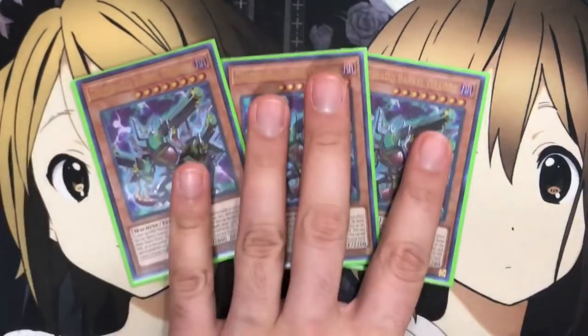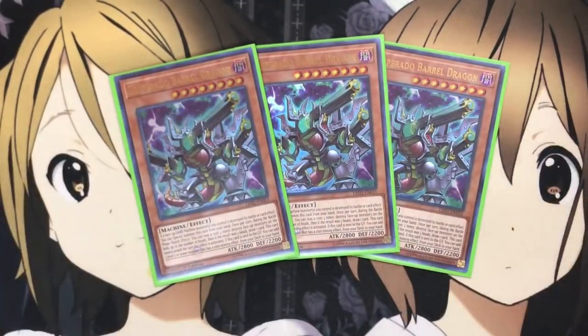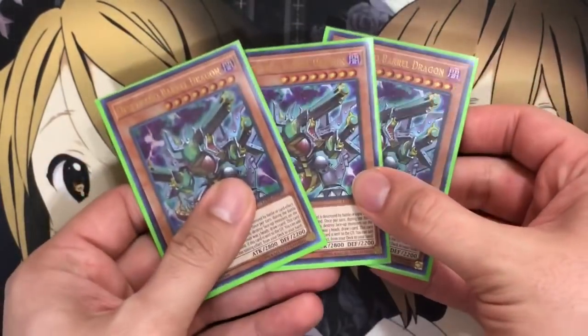For the monsters, I'm running three Desperado Barrel Dragon. This is your big monster of the deck. If a face-up dark machine monster you control is destroyed by battle or card effect, you can special summon this card from your hand. Once per turn during the battle phase, as a quick effect, you can toss three coins and destroy face-up monsters on the field up to the number of heads. If the result is three heads, you draw one card. This card cannot attack the turn this effect is activated. And if this card is sent to the graveyard, you can add one level seven or lower monster with a coin tossing effect from your deck to your hand. So the fact that it searches coin tossing effect monsters means you run plenty of those in this deck.